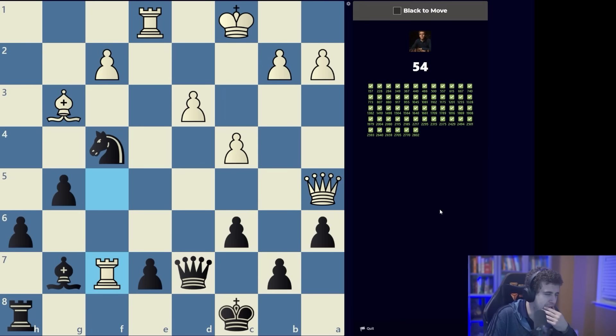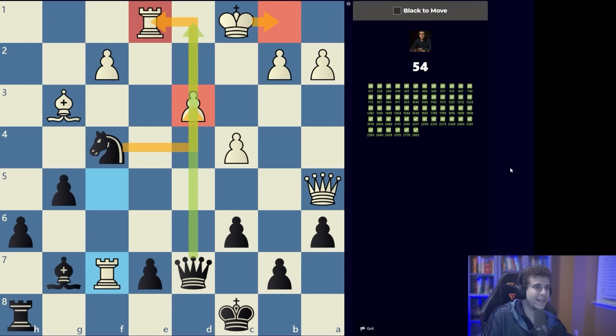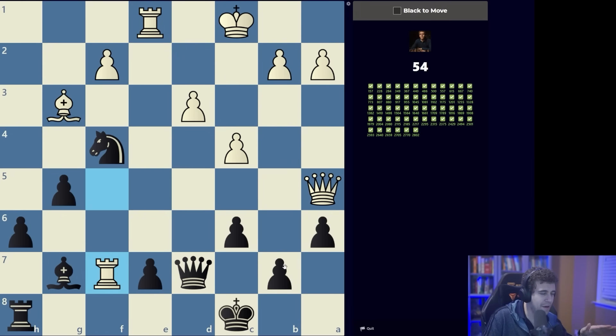Now we have a somewhat convoluted situation — we are down an exchange, but we obviously have the possibility of knight takes d3 check. I think that's the most straightforward move. What happens after knight takes d3 check? If white goes king to c2 we can probably capture the rook with check. If the king steps away to b1, we can still take the rook on e1 because we're simultaneously threatening mate on d1, so white probably has to take back. Then we have a check on d3 that looks very promising.